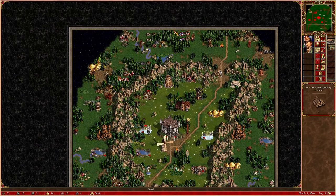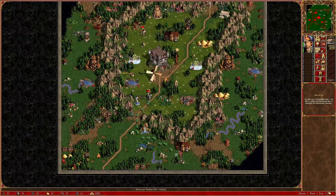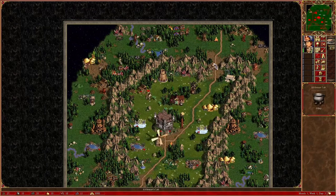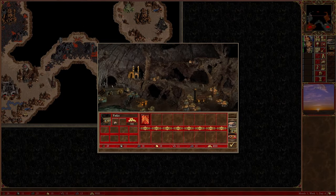Recruiting Mephala to do this means I can send Christian towards the underground, flagging mines along the way as well. Beating the AI on this map is usually very easy — they rarely attack, and if they do, some well-placed magic usually takes care of them quite quickly. Sometimes neutral fights are actually harder than hero fights, funnily enough.